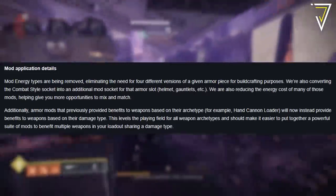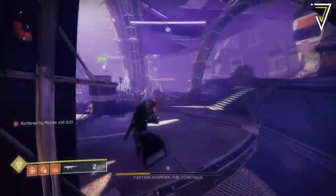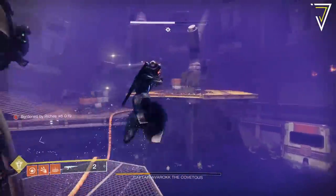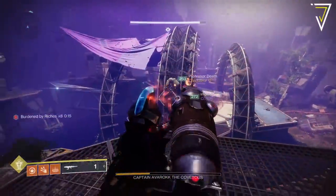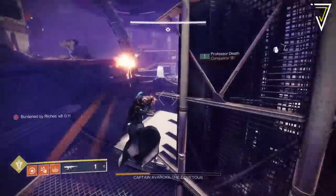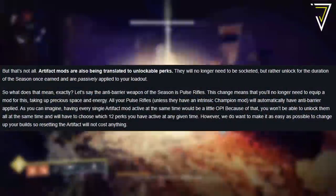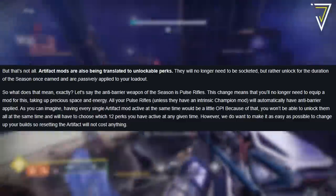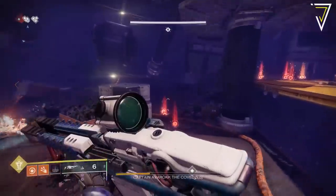Armor mods that previously provided benefits to weapons based on their archetype will now instead provide benefits to weapons based on their damage type. This helps to completely level the playing field for all weapons and allows us to put powerful suites of mods together to benefit multiple weapons in our loadout that share the same damage type. As for artifact mods, these will now translate to unlockable perks, so we'll no longer need to socket them into our armor — they'll instead provide passive benefits as we unlock them.